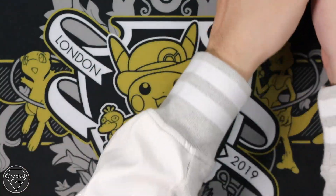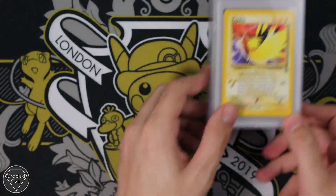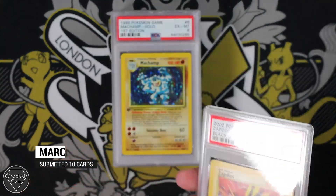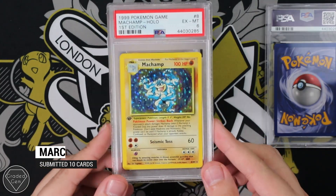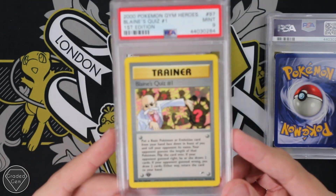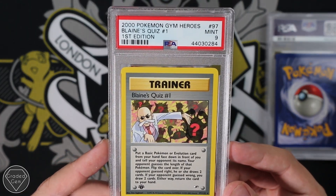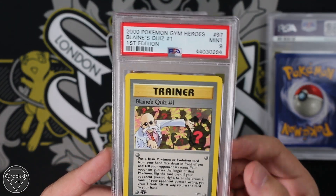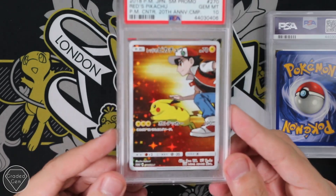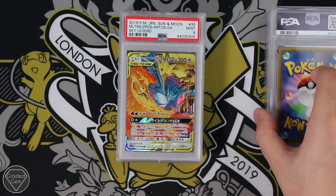Next up we have Mark. He starts with a Zapdos — a Blackstar Zapdos with a Gem Mint 10. We go on to a Machamp First Edition, and you can see that one actually has a shadow on it. We've got Blaine's Quiz number one, Who's That Pokemon, Mint 9. We've got the Reds Pikachu with a Gem Mint 10. Always love a Gem Mint 10, can't complain.